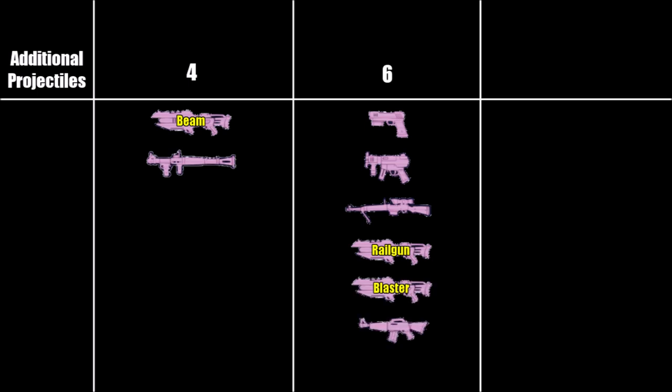Pistols, SMGs, sniper rifles, railguns, blasters and assault rifles have 6 projectiles added to their shots. Shotguns as well as splitters have 12 projectiles added to their shots. Now the damage reduction part.